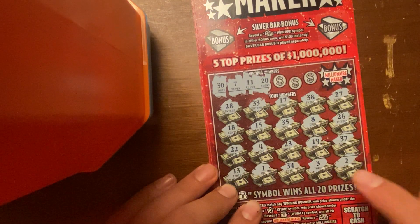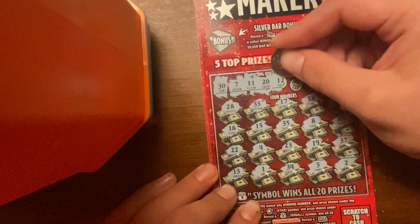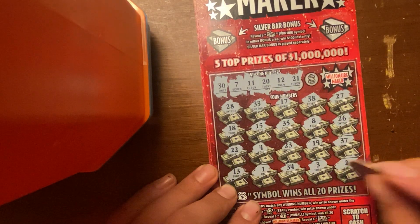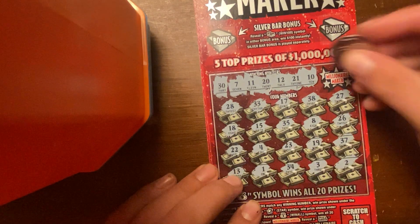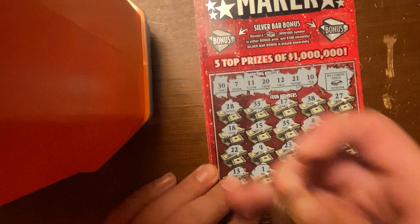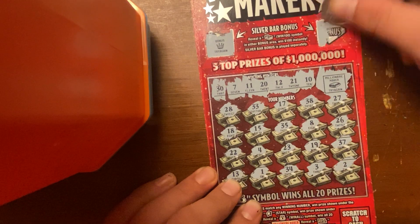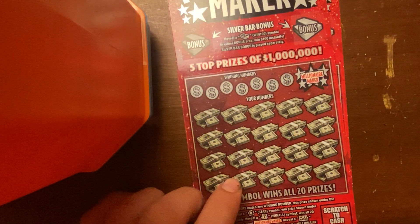20, I thought we had a 20, must have been on the other one — nope, no 20. 12, nope. 21, nope. Last number 10 — let's see if we're a millionaire. Nope, not a millionaire today. Bonuses — win $100 instantly — nope, no bonus, and no bonus. One for two so far.